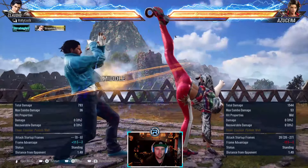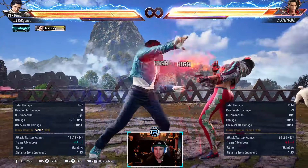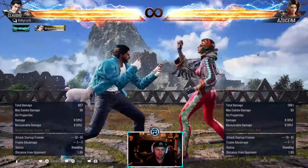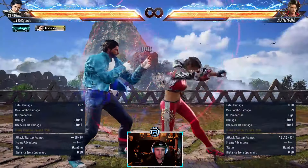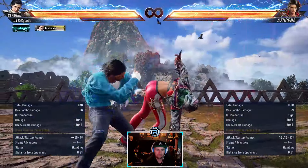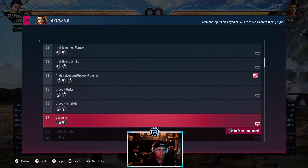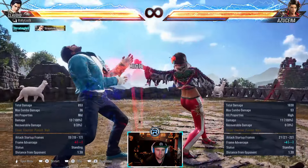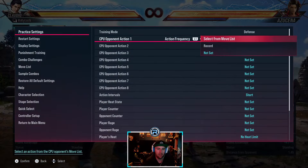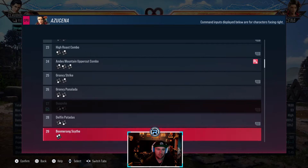4-3 is minus 11 - not bad. It's not natural, you can block. Sidestep right - I wonder if you can sidestep right 3-4-1, I'm not too sure. No. So if you have a read on 4-3 I'd step right instead of taking the minus 11.